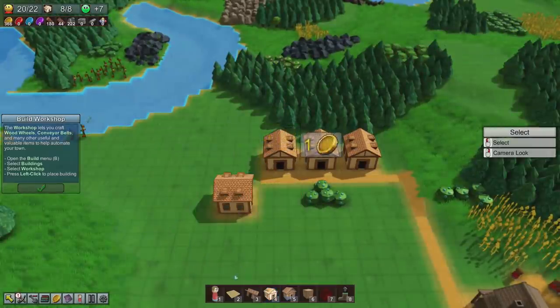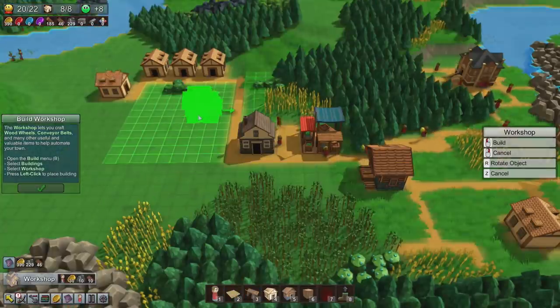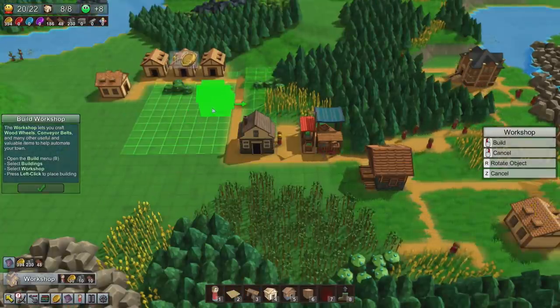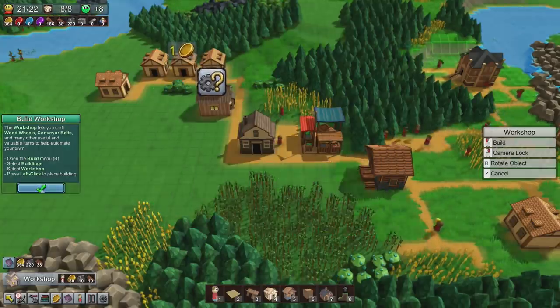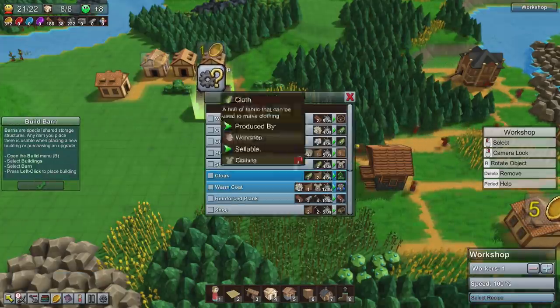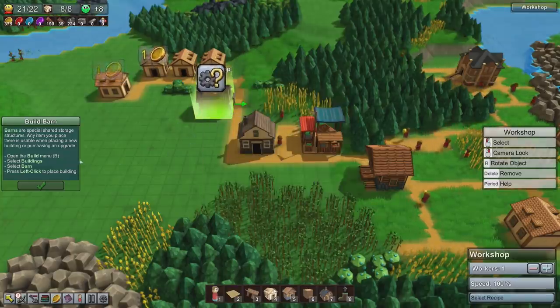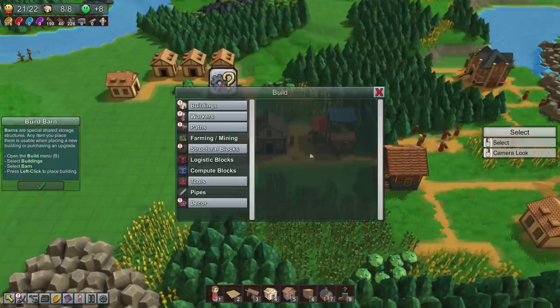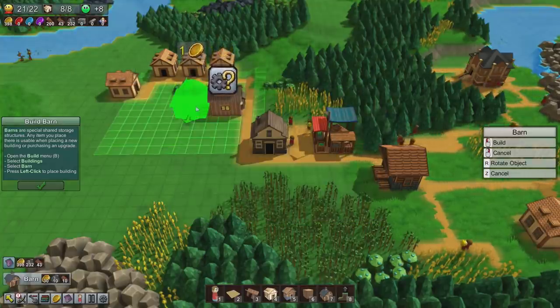Let's add another house. I've only got eight houses available. Workshop — put that here. Lots of unlocks there, fantastic. We need to build a barn which provides shared storage that players can use when placing buildings and workers. We'll put it next to the workshop.